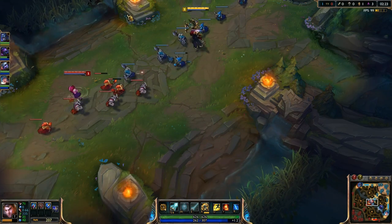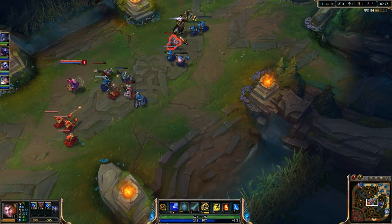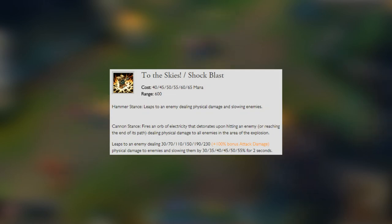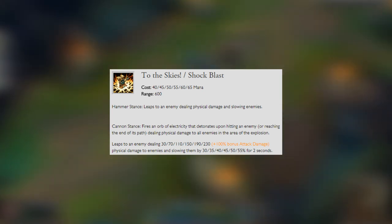As for his Q ability, this is his To the Skies and his Shock Blast, depending on which form you're in. We're going to put a point into this at level 1 and max this out first. In Hammer Stance, you're going to leap to an enemy dealing physical damage and slowing them. In Cannon Stance, you're going to fire an Orb of Electricity that detonates upon hitting an enemy, dealing physical damage to all enemies in the area of the explosion.